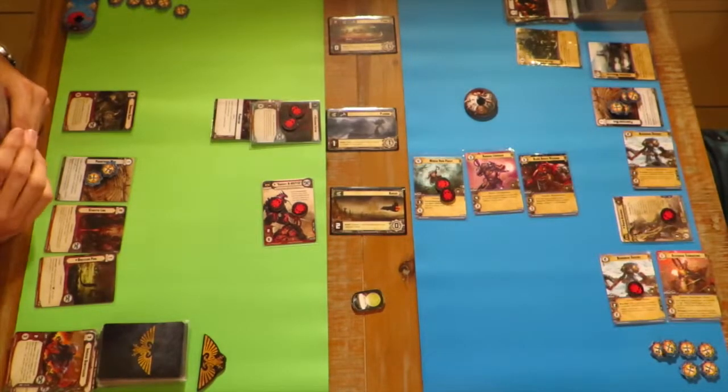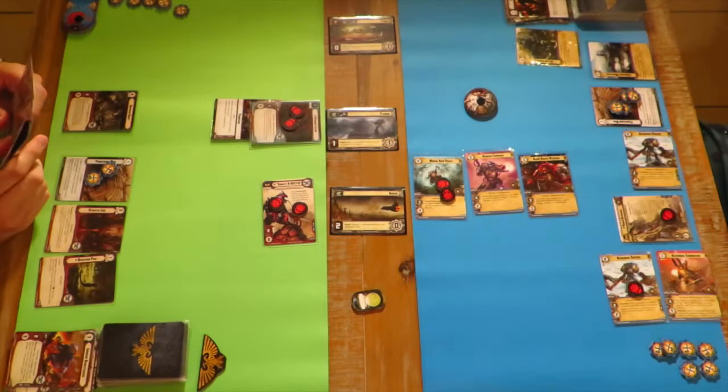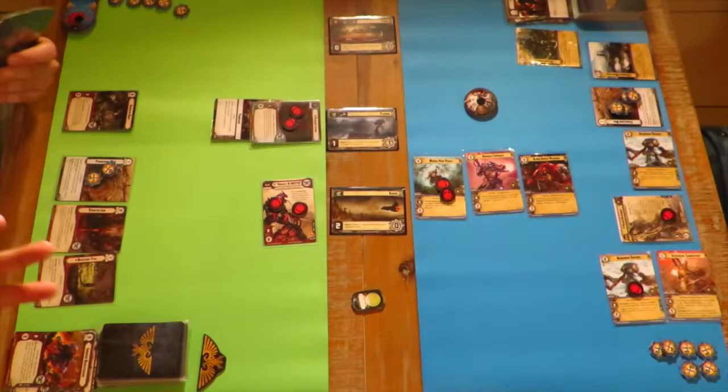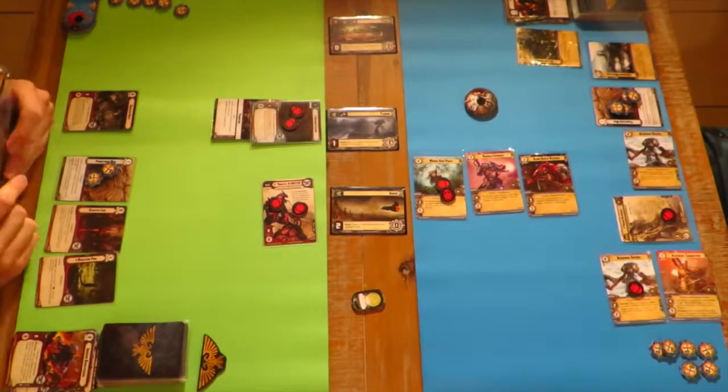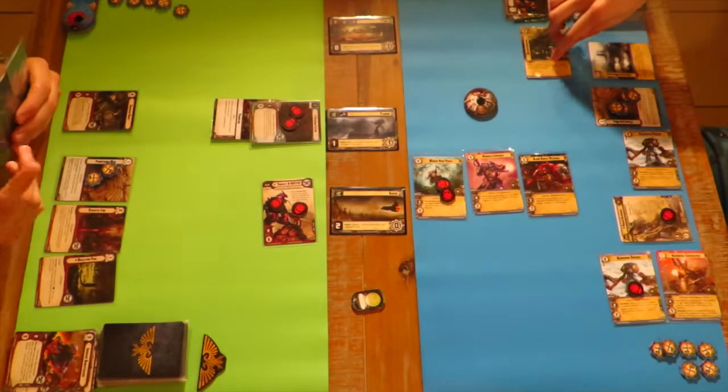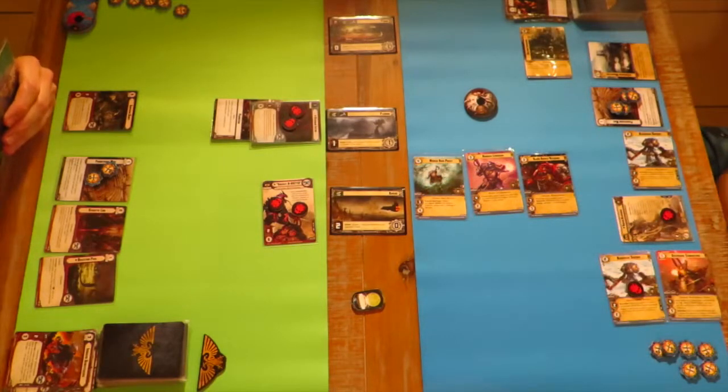Interesting that I went for the Rune Priest and not the Blood Angels veterans. I think I misunderstood his ability - it's only when he's readied that he negates one damage. But either way, it's the Rune Priest, which means once everyone readies - what are you doing there? I exhausted that Hello Librarian support to reduce your Warlord's attack value by two - to zero.